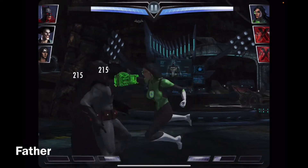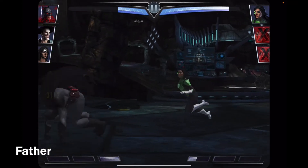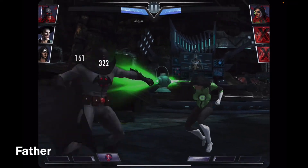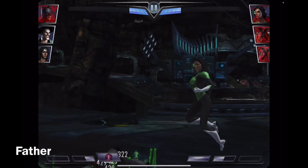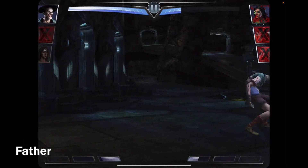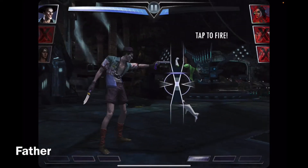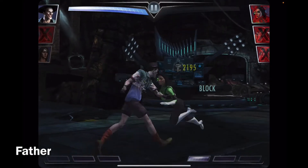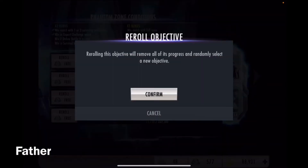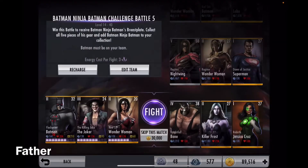Alright, now for Jessica Cruz. Oh my goodness — come on, just attack her. There we go. Don't block. Oh my goodness, I forgot she does that. Damn it. She defeated him. But it's whatever. Almost, there we go. Luckily I have two other strong characters just in case I lose Batman — which I did.